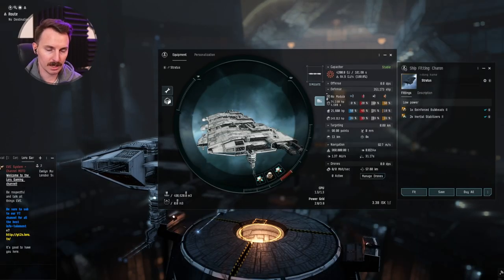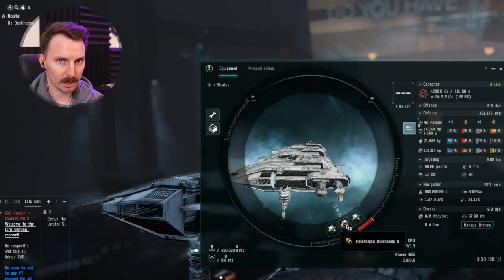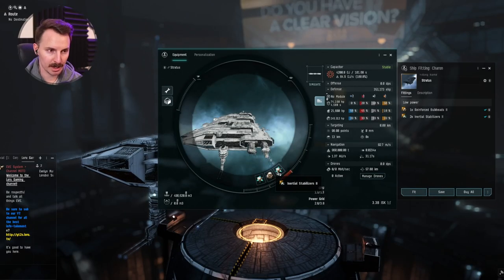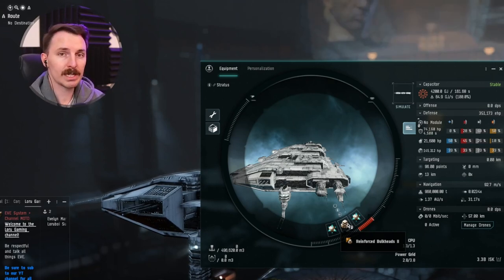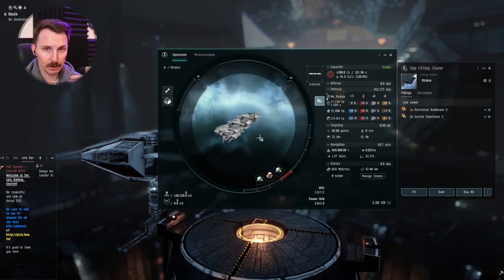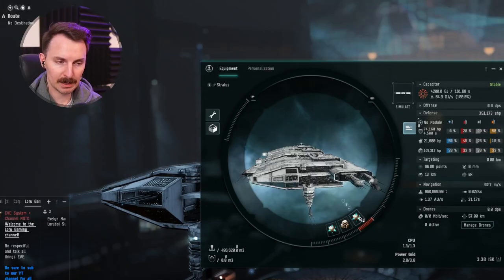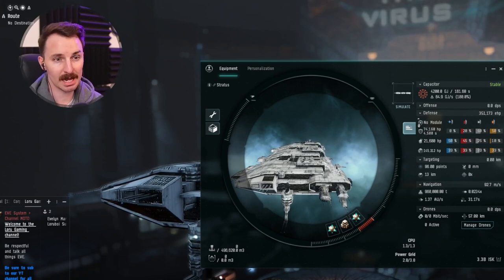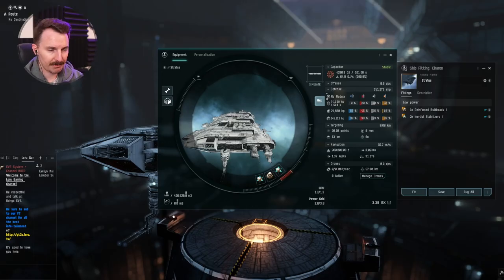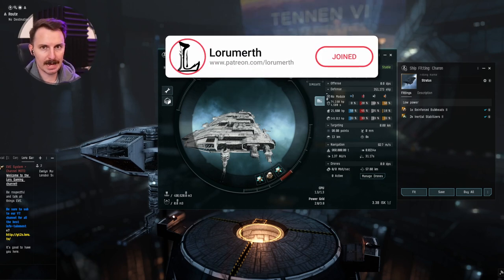Every single freighter is going to have three low slots. I go back and forth between two bulkheads and one inertial stabilizer, or two inertial stabilizers and one bulkhead. The more bulkheads you have, the more tank, but the longer it takes to align and get out. The more inertial stabilizers you have, the less tank, but the faster you go from point A to point B. Typically, two inertia stabilizers and one bulkhead has given me the best results — good expected travel time while also being safe enough to get from point A to point B. The fit is basically the tip of the iceberg with freighters, because really it's how you fly them that matters.